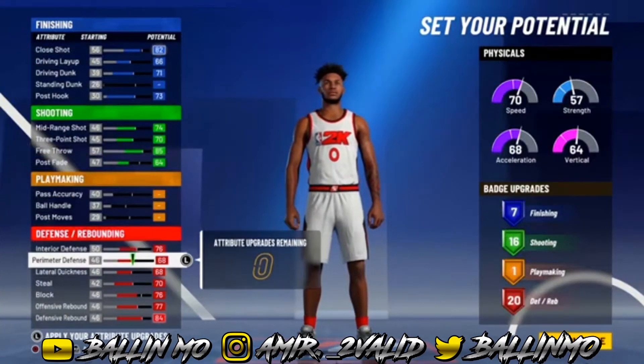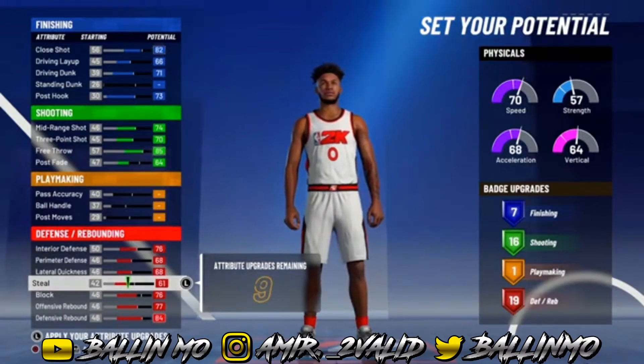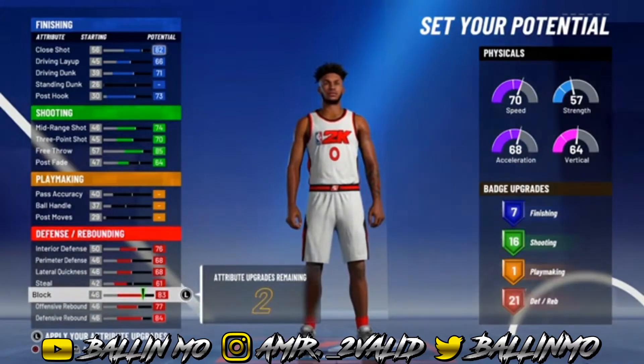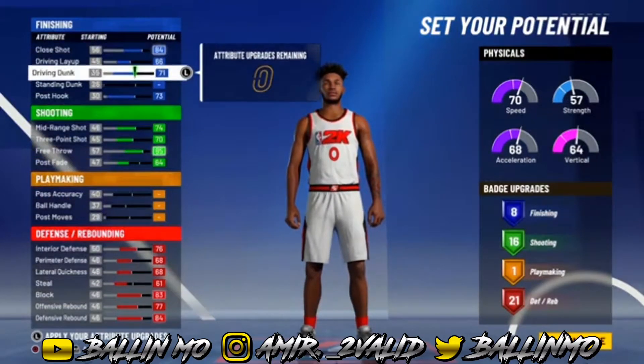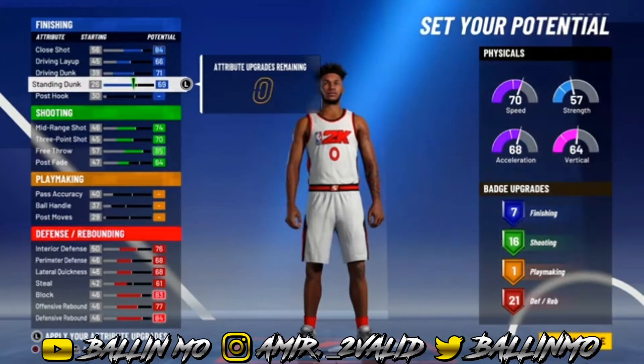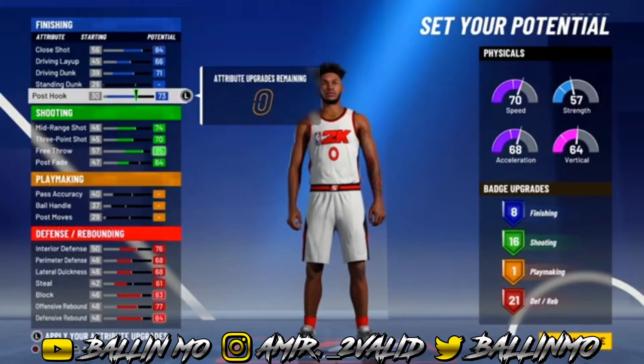Going back to the stats: 68, 68, 70. You want to bring your steal down — my bad, I messed up, I told you guys to max out everything. We're going to bring down our steal to a 61, put the rest on block so we end up with 21 defensive badges, then put the rest on close shot. The only way to get 8 finishing badges is with the post hook. So you end up with 8 finishing, 16 shooting, 1 playmaking, and 21 defensive badges.